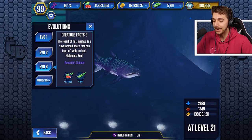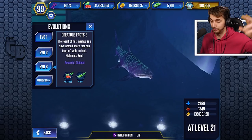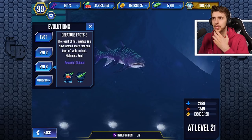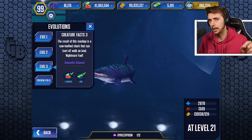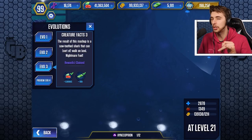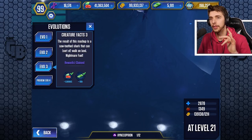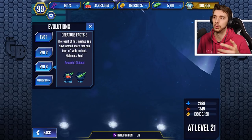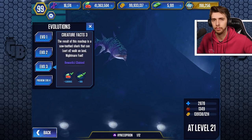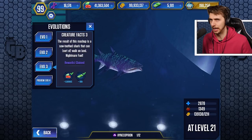A hundred bucks, yes! 'The results of this mashup is a sawtooth shark that can sort of walk on land.' Nightmare fuel. Hyneria — I think it was hypothesized that it could walk on land, which was shown in Walking with Monsters. However, this was disproven. I don't quote me on that, but a lot of things in Walking with Monsters and Walking with Dinosaurs have changed over the years. Hyneria, even though it had exceptional frontal dorsal fin muscles, I don't think it was proven that it could actually go on land. It was just a theory.